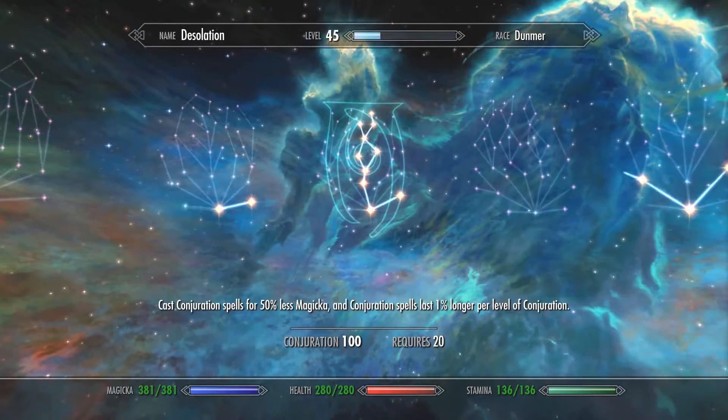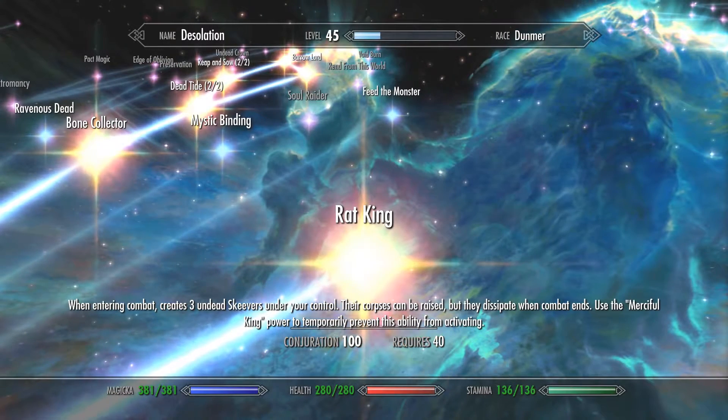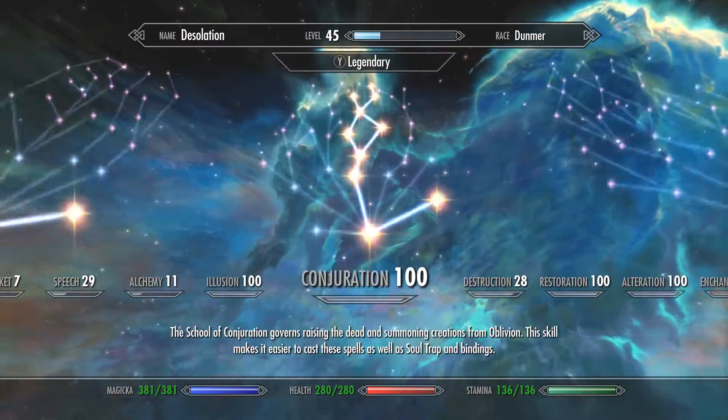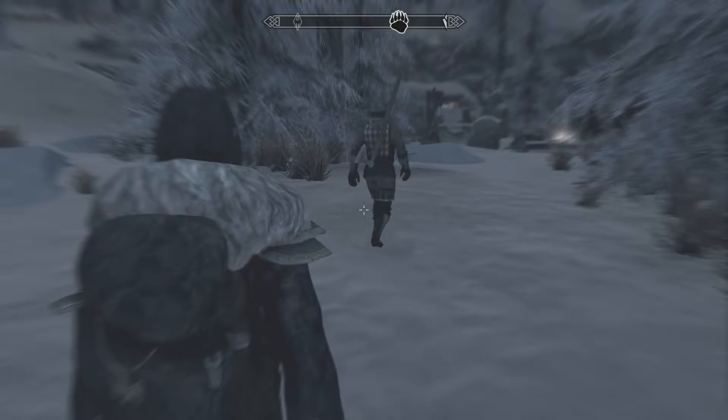Before I forget, as a nice little touch, in the Ordinator mod there is also a perk for bringing in three undead skeevers under your control. Not particularly powerful, but I just love the idea that you just swarm the bad guys with minions whenever battle kicks off — which is fantastic.